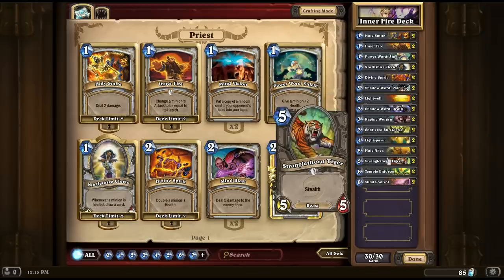Next up the Stranglethorn Tiger, a 5-5. This card is something you could swap out if you preferred something else, but I quite like it because it's in stealth — meaning you can play it that turn and buff it without worrying too much about getting removed, since opponents can't target it with a spell. Do watch out for random effects that could hit it by accident, and think ahead about what the enemy might be playing. It's a fairly solid card, but if you have something better, do change it out.